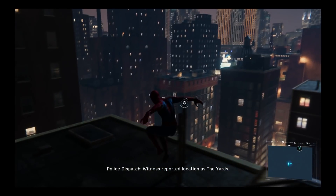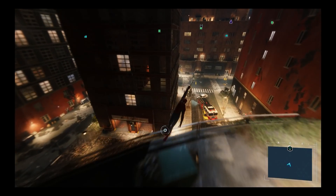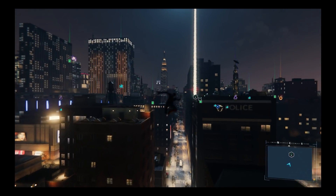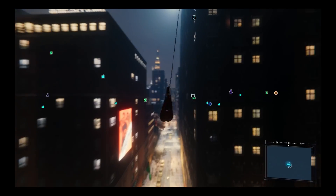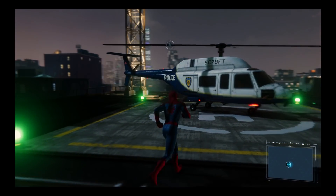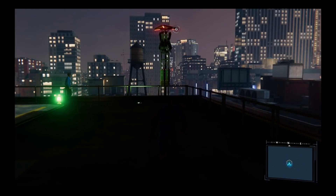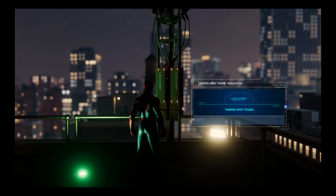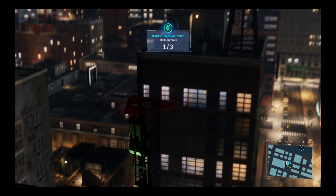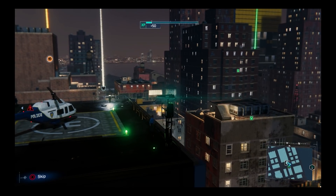Alright, where to now — I need another objective. Let me get a GD descramble, let's see where it's at. Oh there it is, I was just right next to it — I'm tripping balls. Go ahead and do a descramble until we get another main objective. That one was easy, I just kind of did the last one quick too. Tell me I ain't sweating Spider-Man, guys — tell me I ain't sweating.